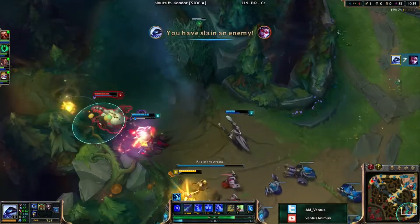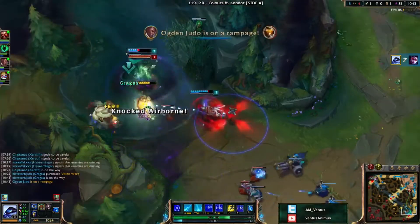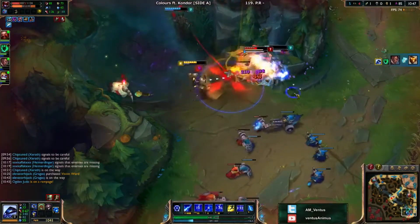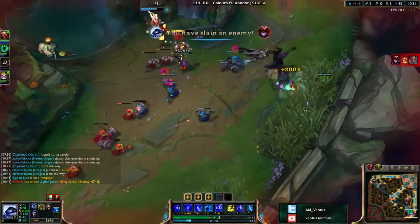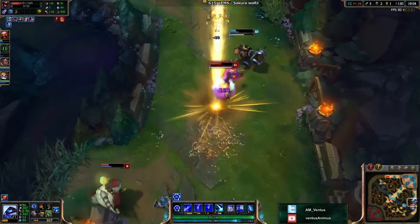If you don't use your abilities in this order, your burst is slower. His Q, Arcano Pulse, has a long animation. Even if you smartcast it, even if you aren't locked into the charge portion of the ability, it's still going to have that long animation. This end animation can't be cancelled.